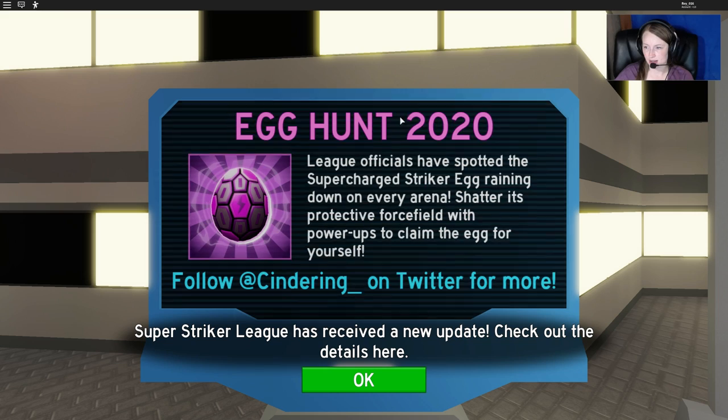As we all know, you can see it says Egg Hunt 2020, and it tells us that the league officials have spotted the Super Charged Striker egg raining down on every arena. Shatter its protective force field with power-ups to claim the egg for yourself.